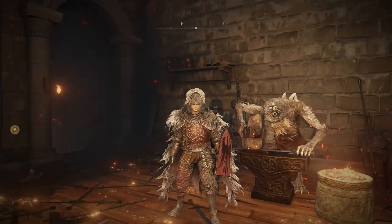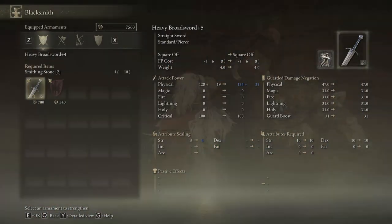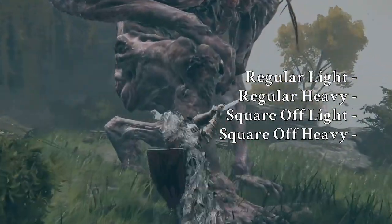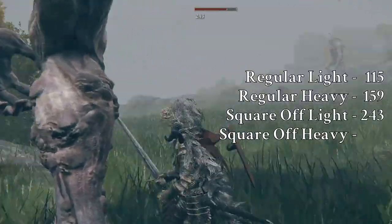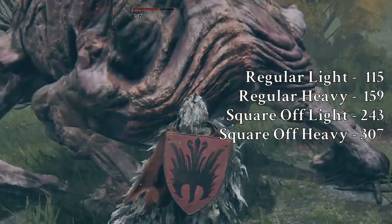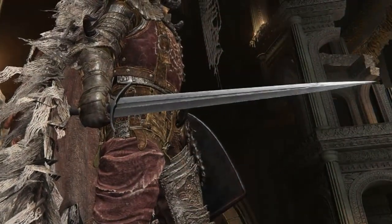Now let's upgrade the broadsword and see the damage output at plus 6 — that's a pretty reasonable upgrade level for the early game. The light attack is doing a whopping 115 damage, the heavy attack is up to 159. Square Off's light attack is dealing 243 damage, and the heavy attack is doing 307 damage in a single attack. These are pretty good numbers for a weapon you can start the game with.